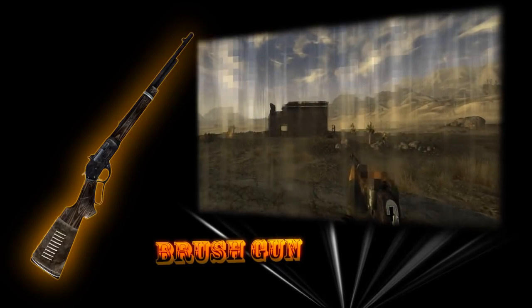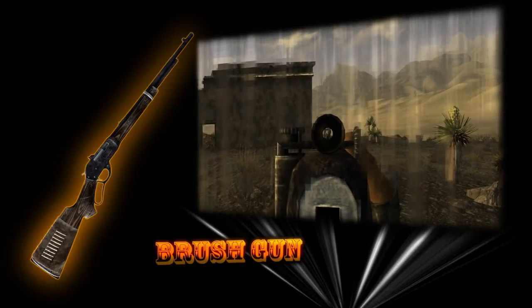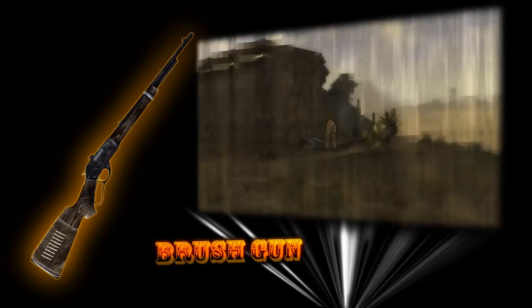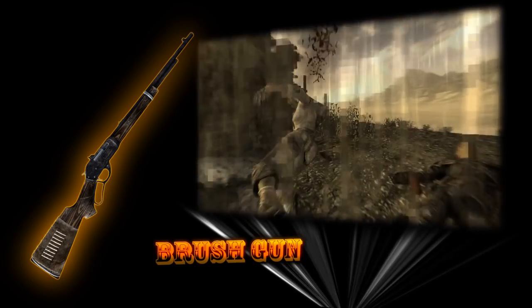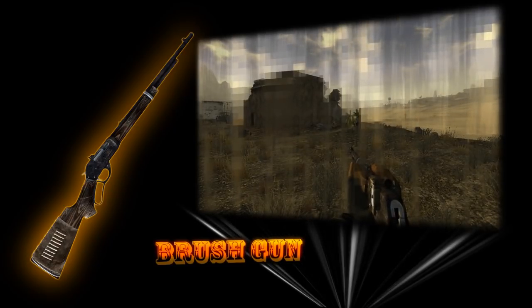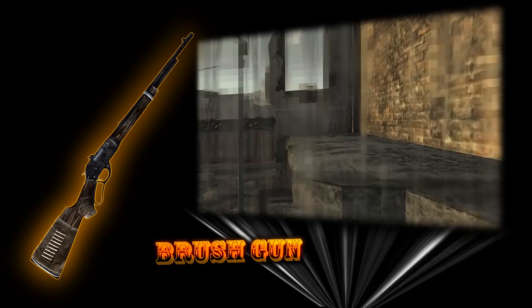The brush gun — this high power lever action rifle is absolutely critical to anyone interested in showing someone who's boss. This firearm is one of the best in the entirety of the Mojave Wastes. With superior damage per shot and a surprisingly high fire rate for a lever action rifle, the brush gun is a true example of amazing power. This is one of the few weapons in the game that has no superior version, and as a result, tracking down the standard model can be a bit of a chore.